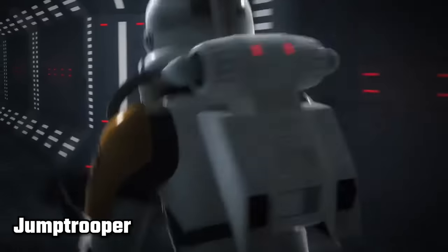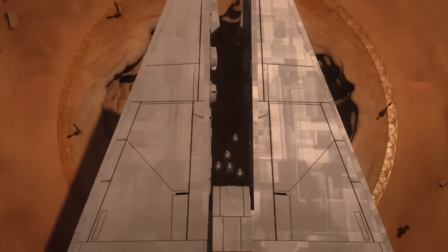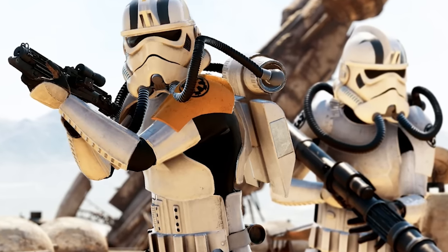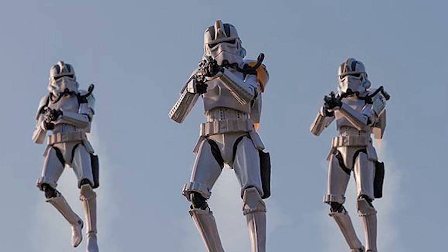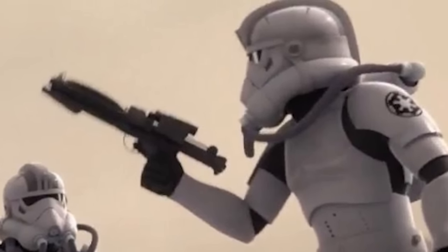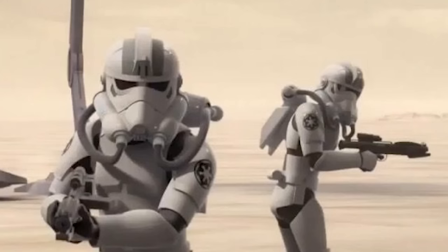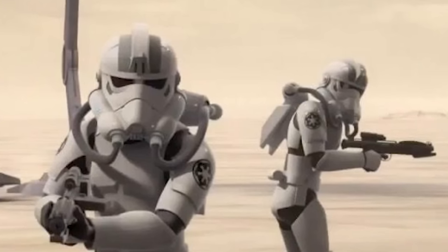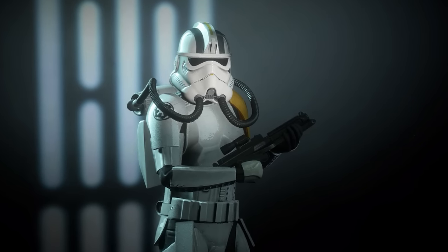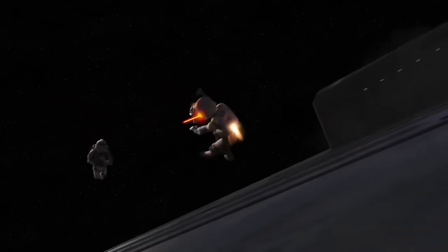Jump Troopers, also known as Rocket Troopers, Imperial Jet Troopers, or Jetpack Troopers, used jetpacks to gain temporary air superiority — in other words, the high ground — over adversaries, breach fortified walls by flying over them, and even carry out airstrikes. This trooper type had variants to suit diverse planetary environments: Desert Versions, Arctic Versions, and Forest Jump Troopers. Some variants wore specialized armor with oxygen tubes connected from their backpacks to their helmets, much like TIE fighter pilots, to account for the change in altitude. They first appeared in Star Wars Commander, but also made appearances in Star Wars Battlefront, Jedi: Survivor, Star Wars Force Arena, and several episodes of Star Wars Rebels.